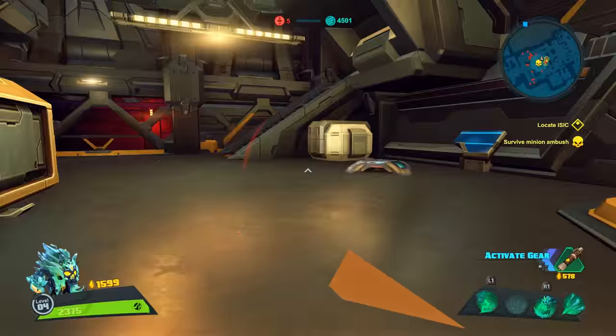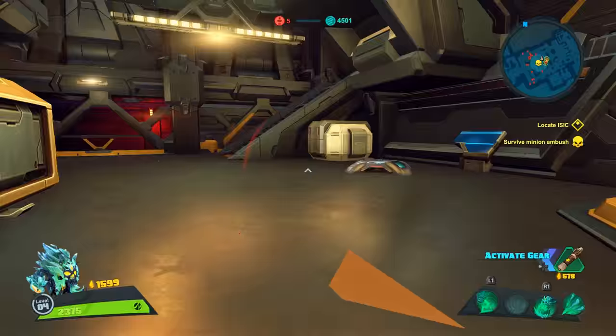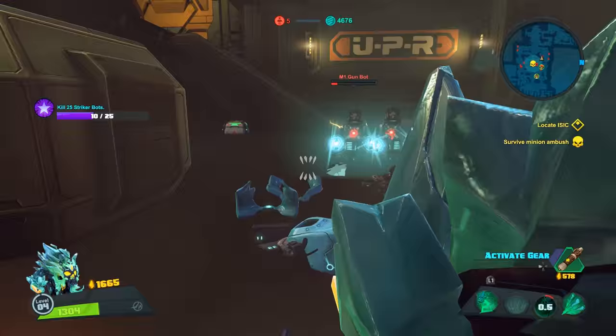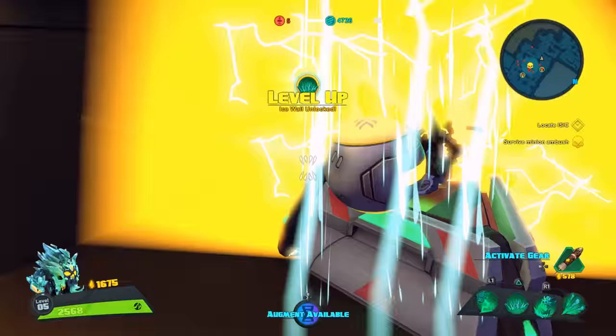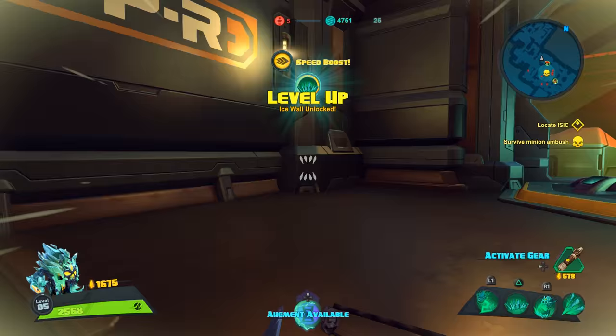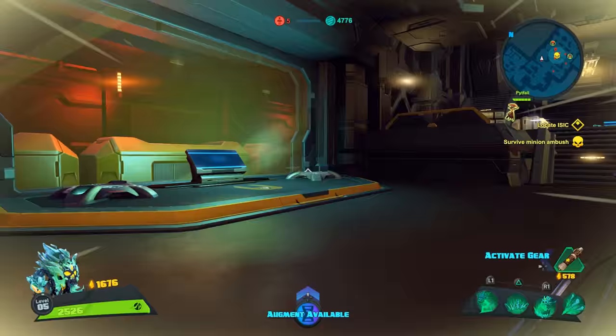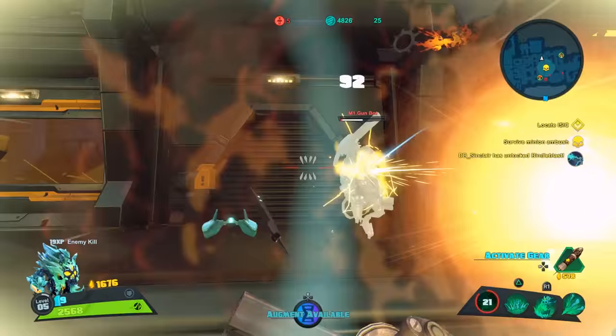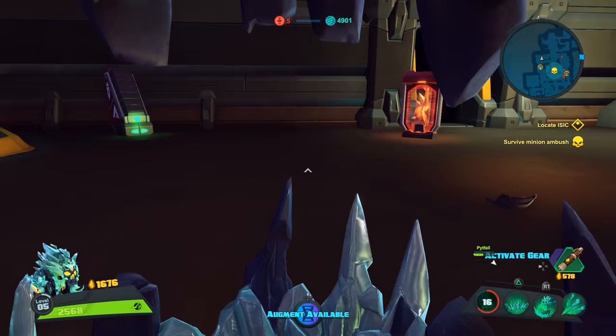I'm trying to get my chomp kill stacks together. AOE damage with my left trigger — my ground pound — cleaning up these minions. Chomp stacking builds higher and higher health. One of the modes where it would really be useful is in the Minion Meltdown multiplayer mode. It's also great against minions and the various bosses we're fighting here in the cooperative story mode.